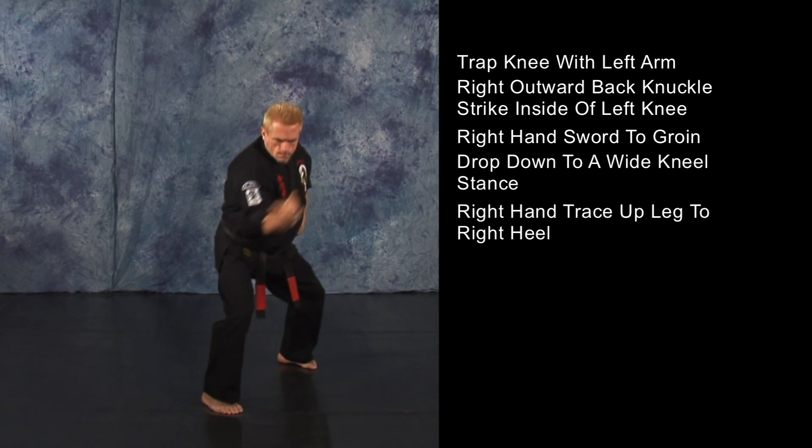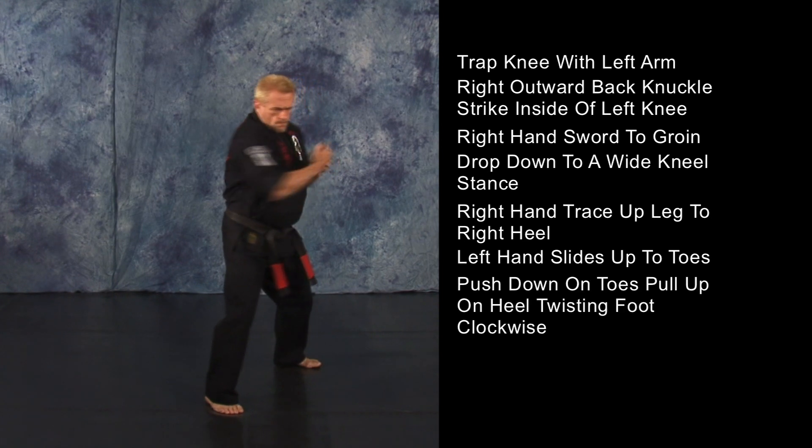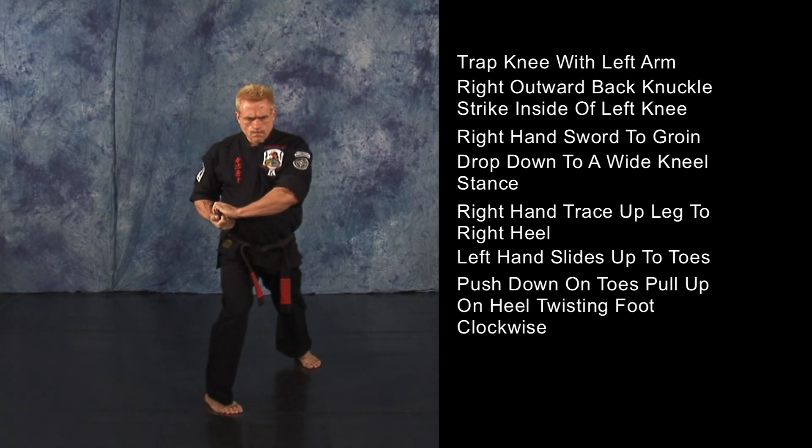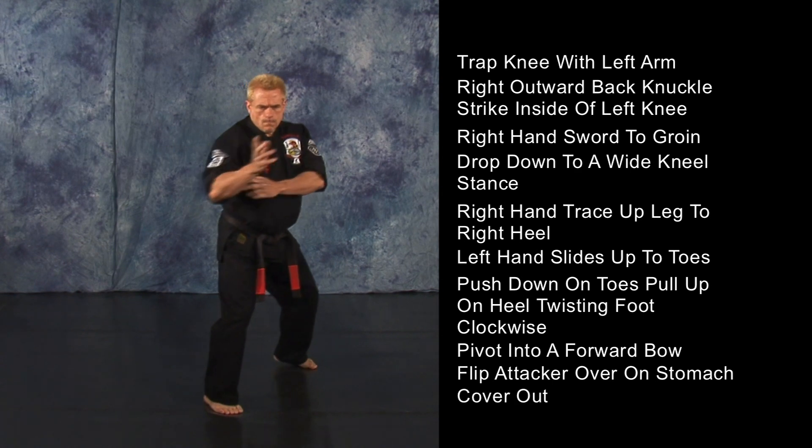Your right hand will trace up over your opponent's leg and grab his right heel as your left hand slides up to the toes. You will push down on the toes, pull up on the heel, twisting his foot clockwise as you pivot into a forward bow. This should flip your opponent over onto his stomach. Cover out.